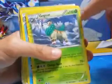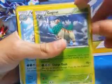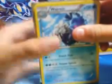Gogoat, which is kind of ripped up, but it has 110 health and can do up to 90 damage. Weavile has 150 health and can do 140 damage — come on, focus — 150 health and can do 140 damage. He has a Machamp holo, which I like that card a lot.